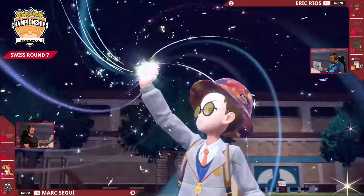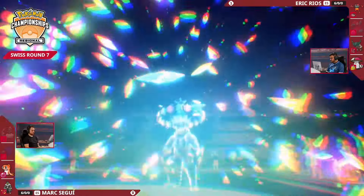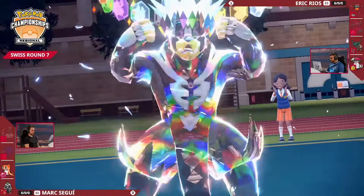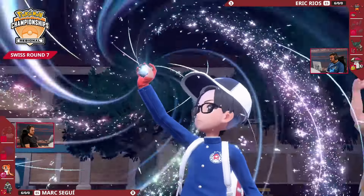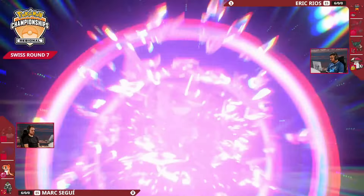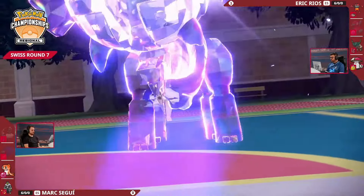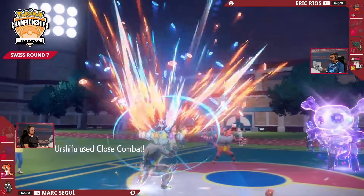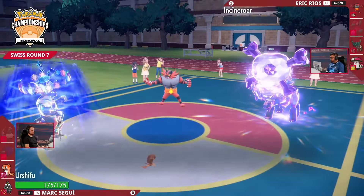It will be Incineroar joining the field to drop the attack onto — crucially — that single-strike style Urshifu. Tatsugiri not going to mind that too much. It's Terra Time, trainers! The Terastalization is going to come out — one of these Pokemon is going to be getting very sparkly indeed. It will be the Stellar Terra onto the single-strike Urshifu — you love to see it. Not seen so often in VGC, so we relish the opportunity. It's going to give a one-time boost to any of the moves Urshifu chooses. But there's a responding Tera on Ting Lu, going for the Poison-type, ready to absorb any Fighting-type moves that Urshifu could be going for.